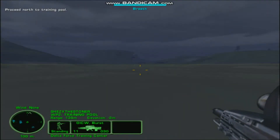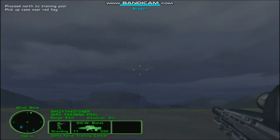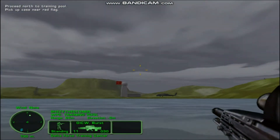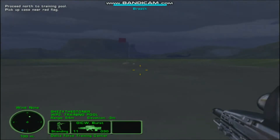To pass this section of the course, you must swim out to the red flag and retrieve the briefcase at the bottom of the pool. Note that when you are submerged, a breath meter will appear and let you know how much air you have left. When the bar turns red, you only have a few more seconds before you will drown. Replenish your air by heading to the surface of the water or by exiting the pool.